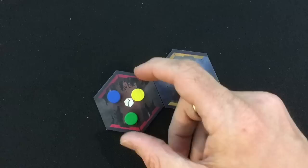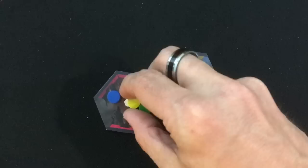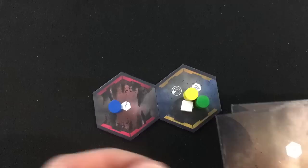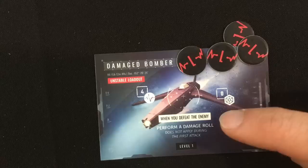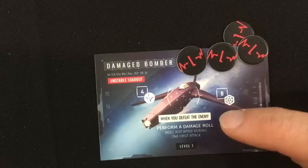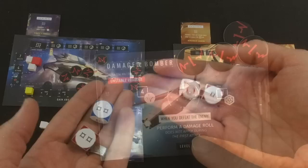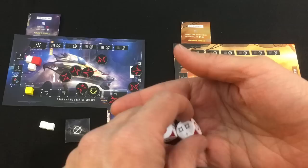Before the pirate takes his second action, he's going to form a fleet with the warship. The warship only has three actions, so neither loses anything. They'll spend their next action on a jump, moving one space to an already explored tile. Because there's no detection roll needed, we automatically face one enemy — a damaged bomber with an unstable loadout. He has four life and zero shields. Life you have to destroy to blow them up; shields are subtracted from every attack you make each turn. All enemies have a special power — when you defeat this bomber, you have to perform a damage roll, so your ship might get damaged from his explosion. But it does not apply during the first attack, so if we blast him out of the sky immediately, we won't get hurt at all.